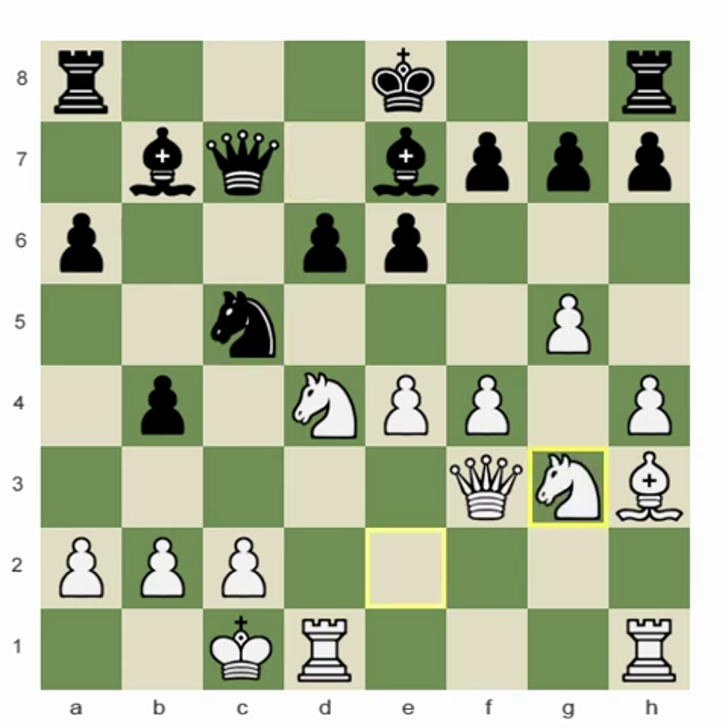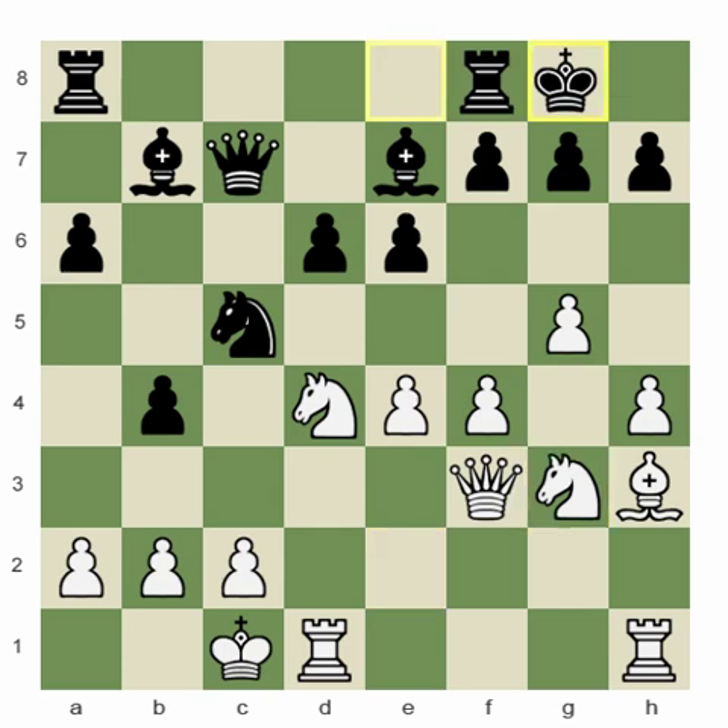After bishop h3, white is threatening to sacrifice on e6, so I probably should defend it. I played knight c5 and now knight g3. This is a position that a computer will not be helpful for at all. Stockfish gave five moves for black and said they were of inherently equal value, which is completely false. It even said castling was something like 0.06 - white is very slightly better - but this is just a bad move because white will be able to develop a dangerous initiative by playing h5 and g6. The computer may think this position is easy to defend, but maybe it is for the computer, but not for humans. And in the meantime, where is black's counterplay?